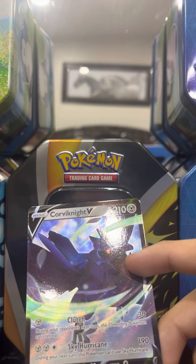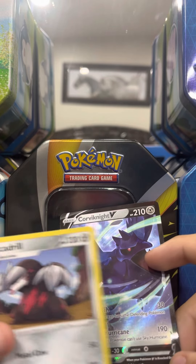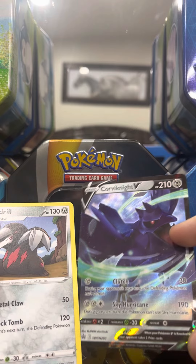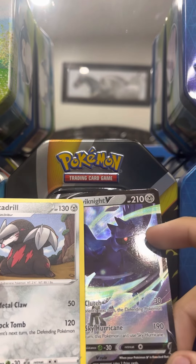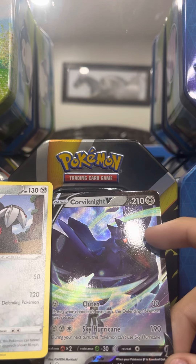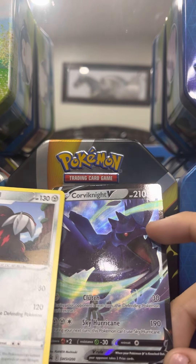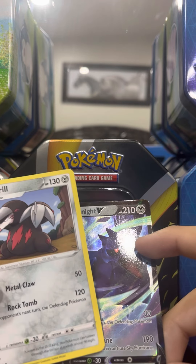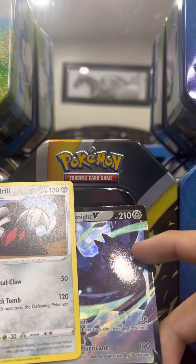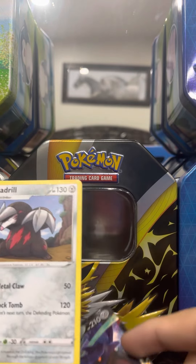Wobbuffet cannot battle anymore, so next up is Excadrill. It will use Rock Tomp — it went on to Corbinite and it's 112, and with the remaining HP that's 120 total damage. So Corbinite is unable to battle, he cannot battle anymore.